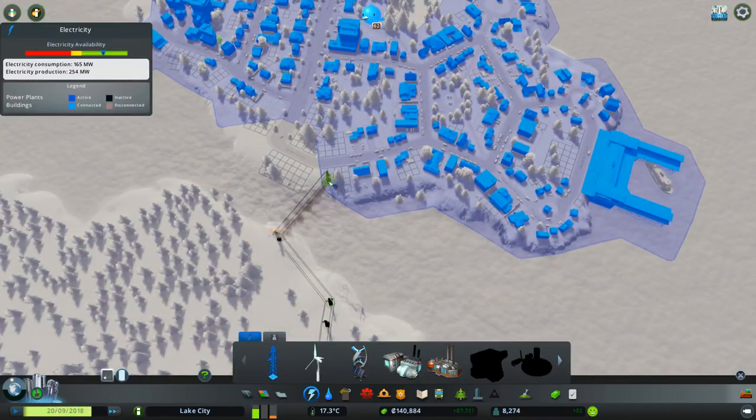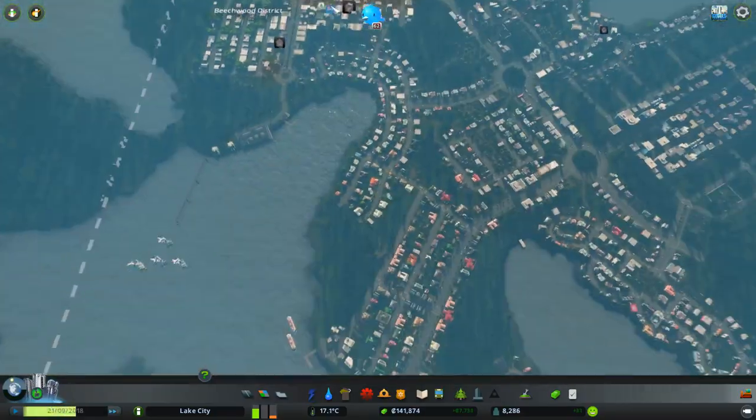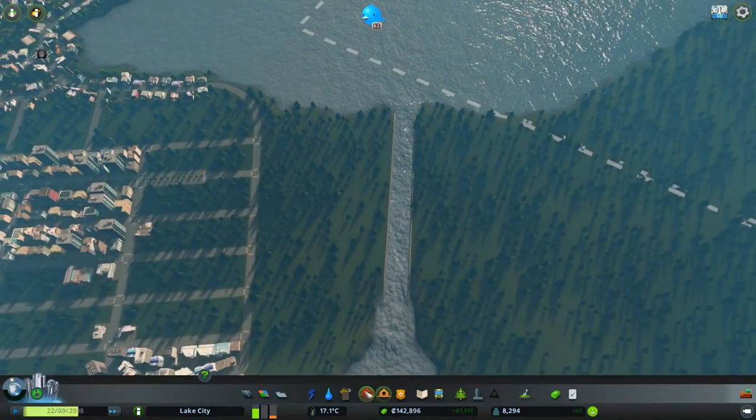I've just broken the power lines, so we need to get these across straight away so that I don't get a wave of garbage. I think I'm going to put a — what's the radius on this?